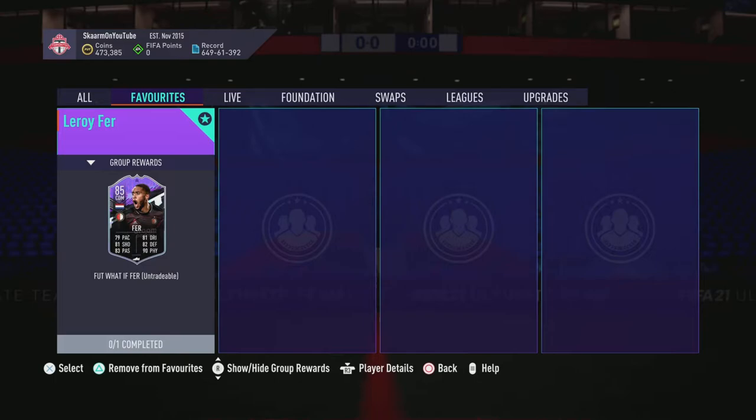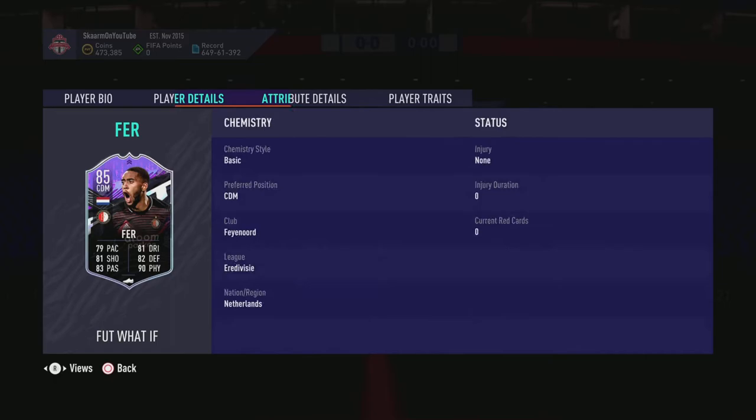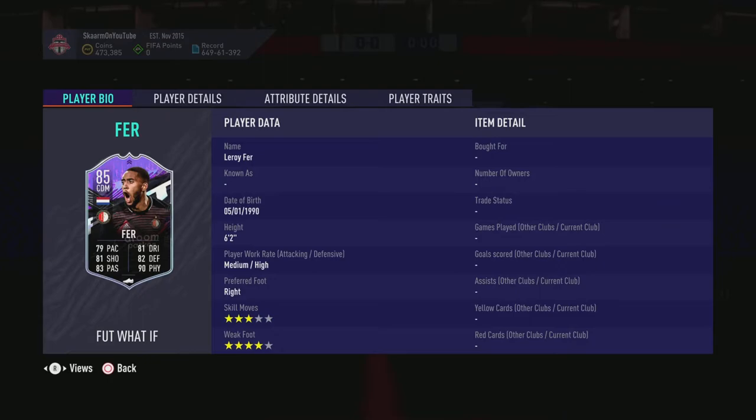What is up guys, it is Skarm, and for today's video I'm going to be putting the SPC for Leroy for to the test. Of course this is a FIFA legend if you guys aren't aware, and he does link with the new set of Eredivisie cards, he does link with of course the old set with Klyber, with Koot Myers, with Robin, and many other cards in the Eredivisie. This is an 85 rated card that has the potential of becoming an 87 rated card if Feyenoord are able to score six goals in their next five fixtures, and he is a six foot two card.